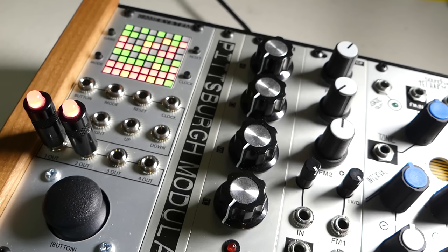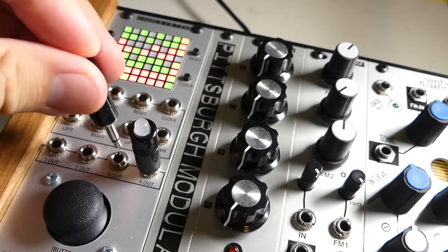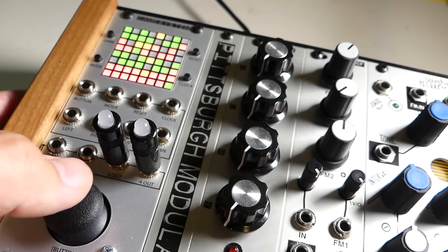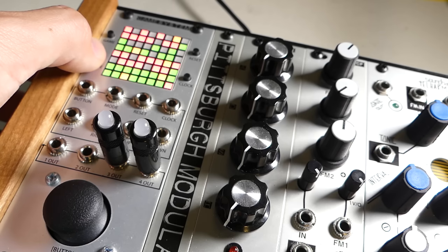Next up is the four channel drum sequencer. Outputs one through four are linked to the four tracks on the sequencer. The drum sequencer navigates much like the regular sequencer, with the major difference being that including a step only requires the push of a button, and you can move up and down throughout the sequences. One of the cool features is that pressing mode switches sequence 1 with sequence 2, and sequence 3 with sequence 4. This allows you to sequence some really cool fills or breaks, and you can even use the inputs to trigger this.